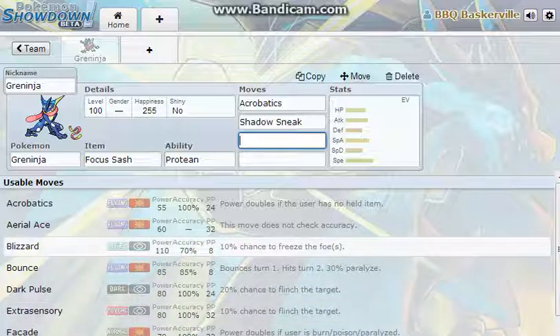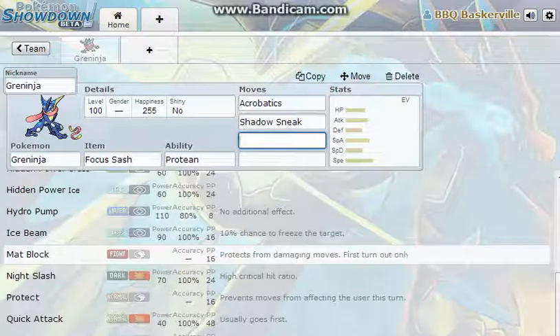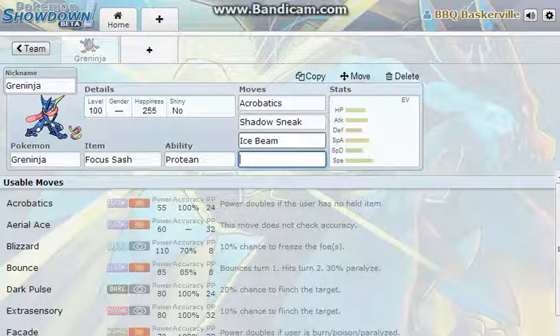I could give it Blizzard or Ice Beam — let's go for Ice Beam. The reason I'm doing this is because most Dragonites carry Extreme Speed. So let's assume it uses Extreme Speed — the Focus Sash will save you. Or if it uses Dragon Dance, you can use Shadow Sneak, which will turn you into Ghost-type so you'll be immune to Extreme Speed the next turn. And Shadow Sneak will break its Multiscale, so Ice Beam will guarantee a one-hit kill.